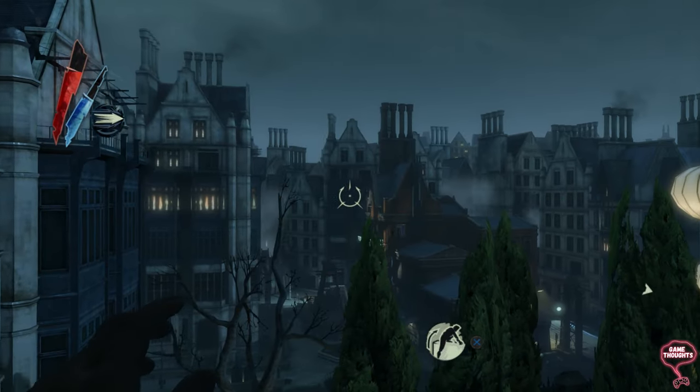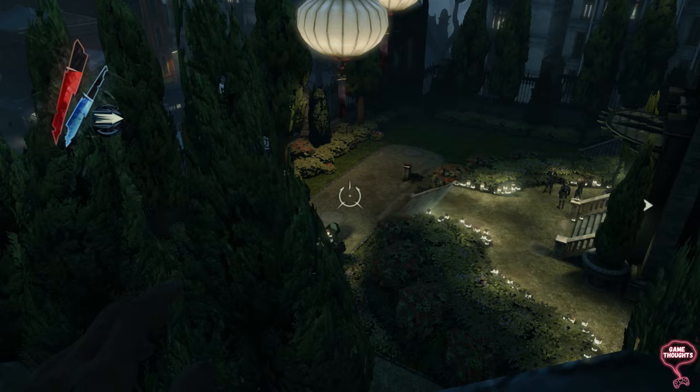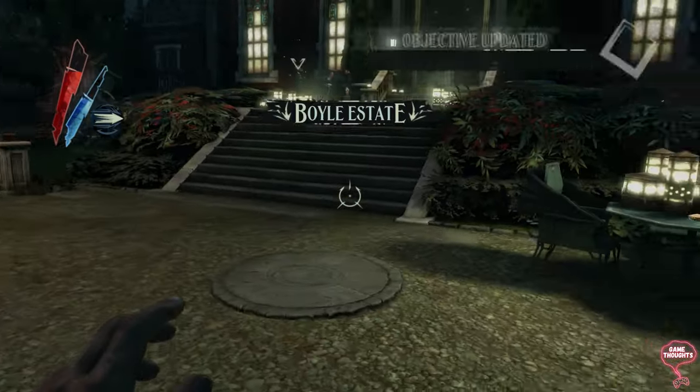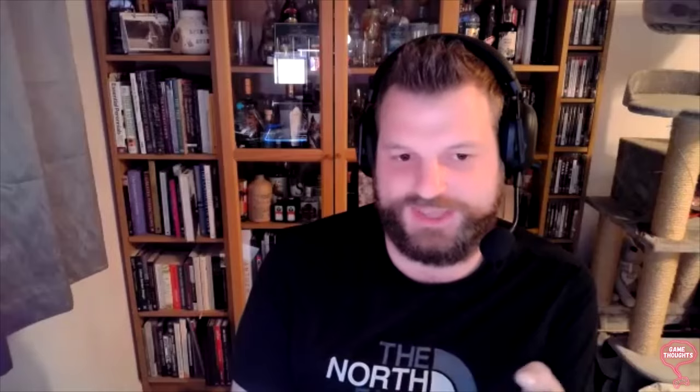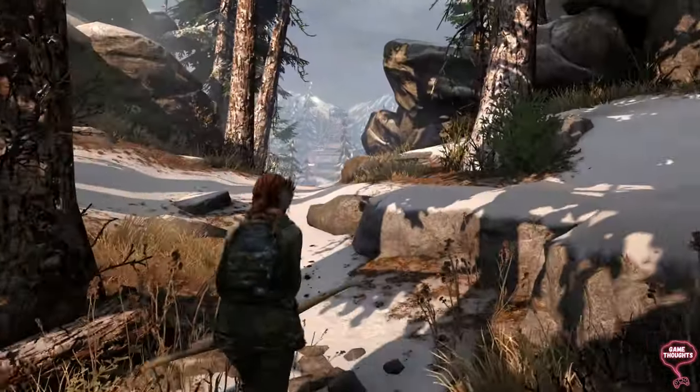I also agree with you on the Dishonored one — it tells the story of the place and builds that up. The Boyle Manor is quite a good one, because it's set in that city of plague and everyone else is struggling. The posh people with the money have still got enough to have a party, and they've built their houses and gardens accordingly. It's also designed with the neighbouring houses — who are not quite as well off — able to see into the garden a bit and get jealous, but they're never invited because there's a high gate and things like that.